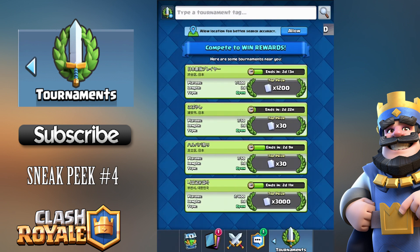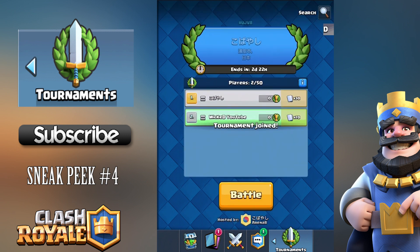Even if you come in around 20th or 28th place, you'll get a massive amount of cards, so it's definitely worth joining a tournament. You can join and leave tournaments whenever you want, but you can't join if you're currently opening a tournament chest — though you can gem it open if you want. You can also allow location tagging for better search accuracy to find local tournaments.